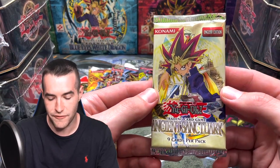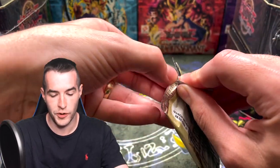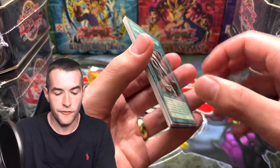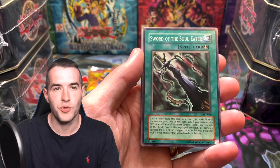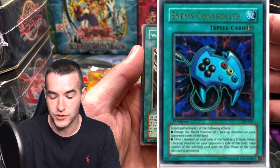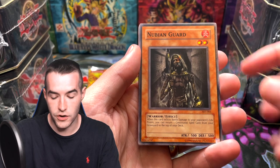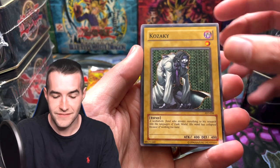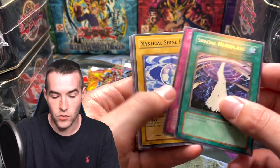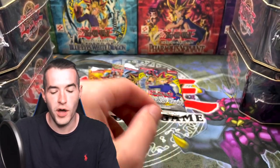First pack — we have Ancient Sanctuary. Best pulls out of here we're looking for are dark magic attack, burst dream and destruction, enemy controller. We've got a Kickman, Nubian Guard, Kozaky, and Special Hurricane. Right off the bat, a rare. Mystical Shine Ball, Fiend Scorpion. So we are starting over one. Let's save Invasion of Chaos and Magician's Force for last every time — I mean, that's just how that is.